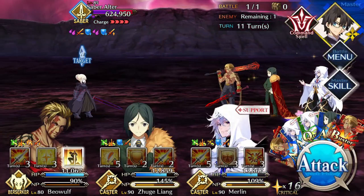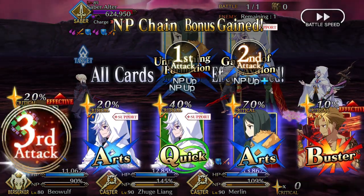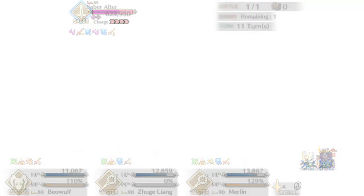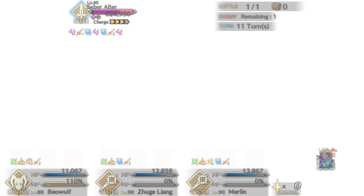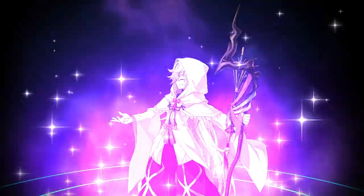Beowulf's first skill provides an attack up and an NP up, which means to get the most value out of his NP you're going to want to pair him with a Buster Up from an external source. The Anniversary Blonde Mystic Code is an obvious choice with an on-call 60% Buster Up. It also makes a ton of stars, which means if you pop its Instant Star Gen at the same time as Beowulf's Instinct, you might actually make enough stars for Beowulf to get some of them. Maybe.